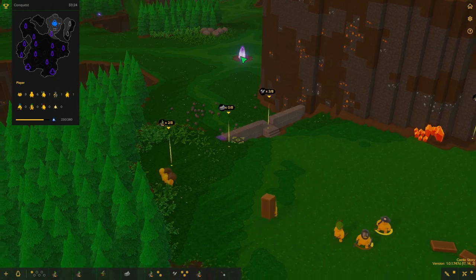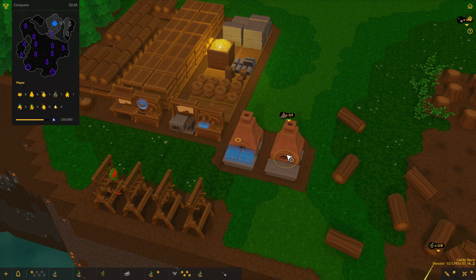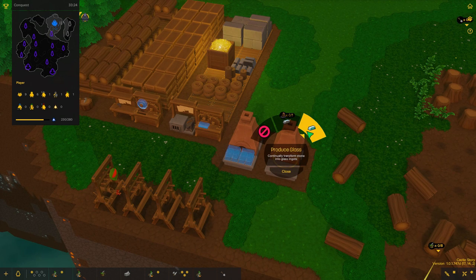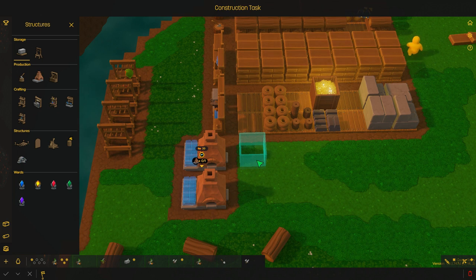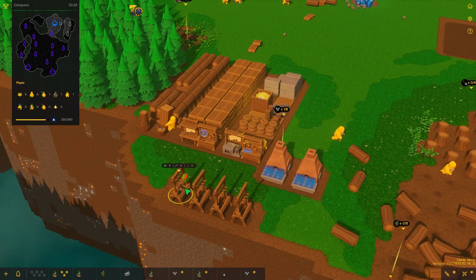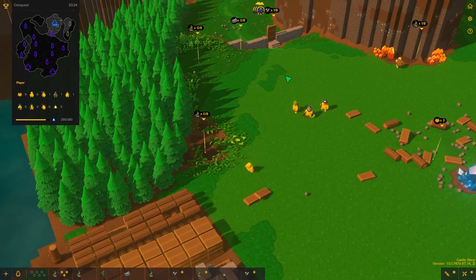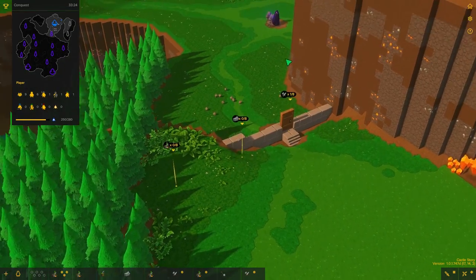We should theoretically go for this crystal but I believe we need a couple more things to accomplish that. We should produce glass — continue transforming stone into glass. We need a couple more stockpiles. I'm going to add two iron stockpiles here and two glass stockpiles right there.